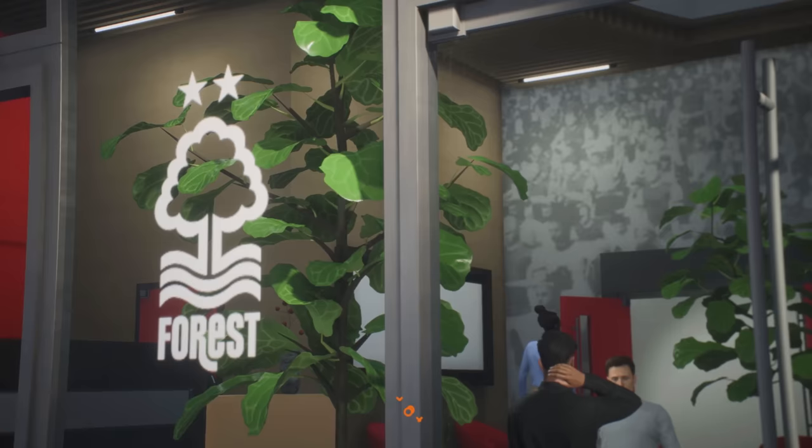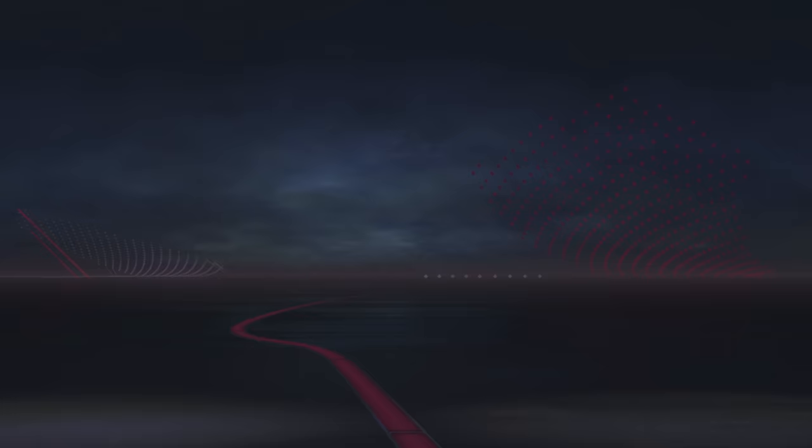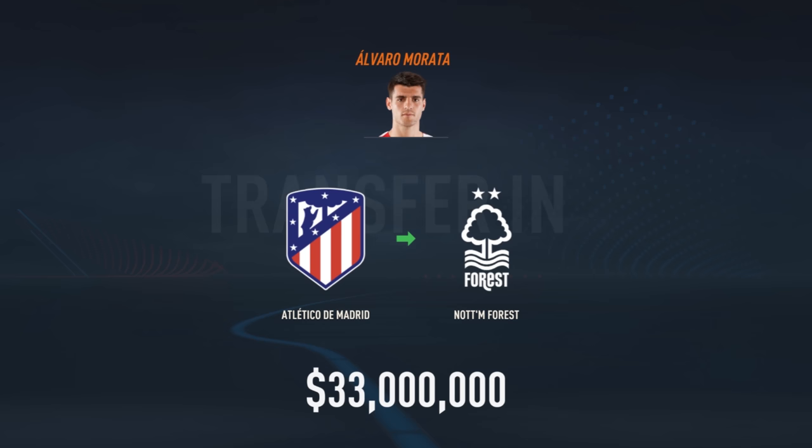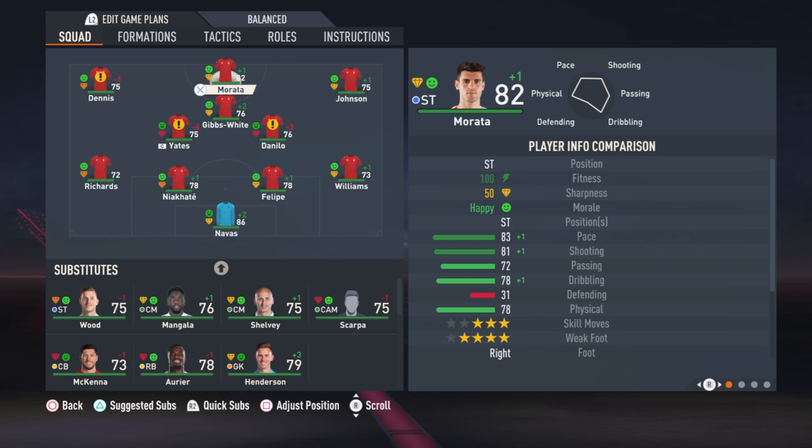We get a cutscene showing Alvaro Morata walking into our training facility — welcome to the club, meeting our manager, and so on. We get a player rating which doesn't matter too much, but have a look if you're interested in seeing your rating on FIFA. Now in our squad, we can replace Taiwo Awanyi with Alvaro Morata. That's how easy it is to sign a player in FIFA career mode.